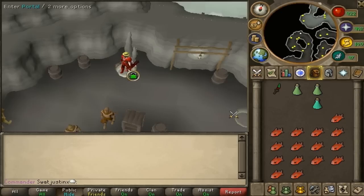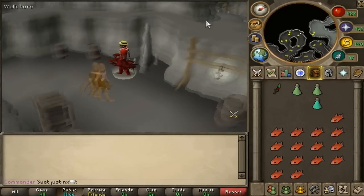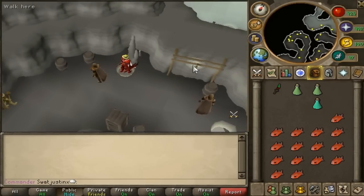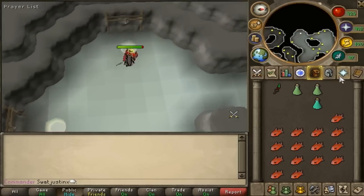Hello, Justin here. Today we're gonna kill Bork. It's located in the Chaos Tunnel. You must find your way to over here, where the Earth Warrior is at, and you click on this portal, and then you want to enter this portal, and then you're here.